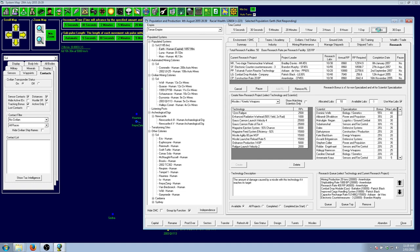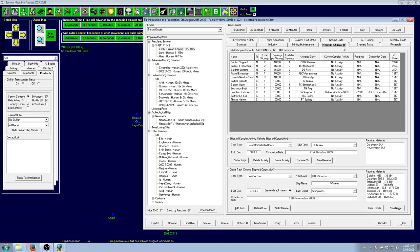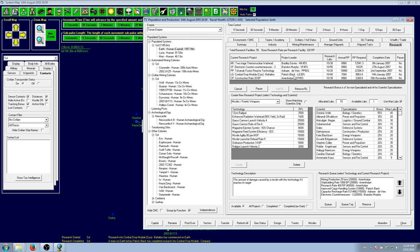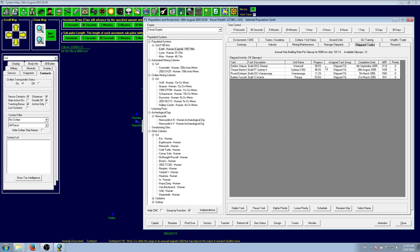This means we essentially have all the core technologies needed to start building fighters. With the next engine technology, we will actually start manufacturing some fighters, which is going to be nice. We're not waiting for technologies — we're waiting for the ships.